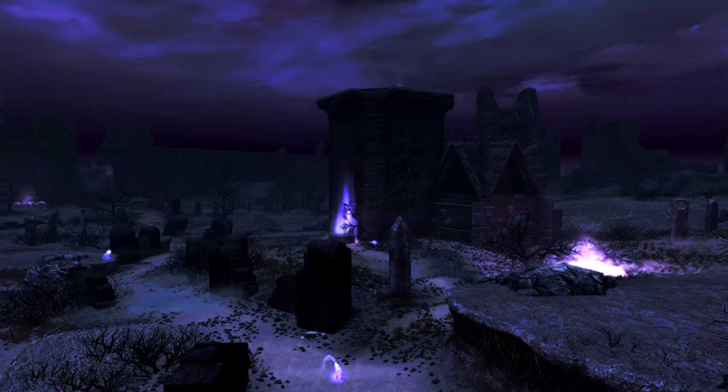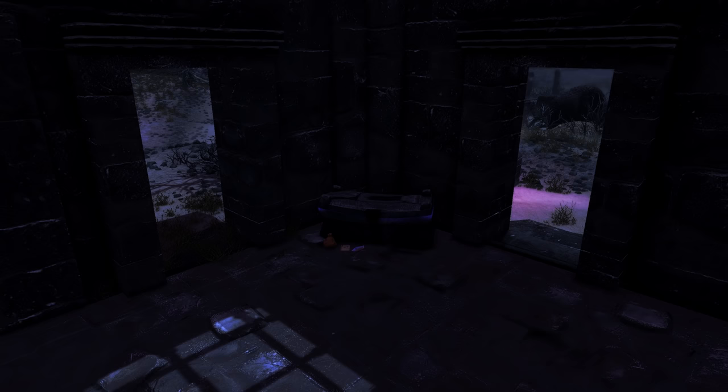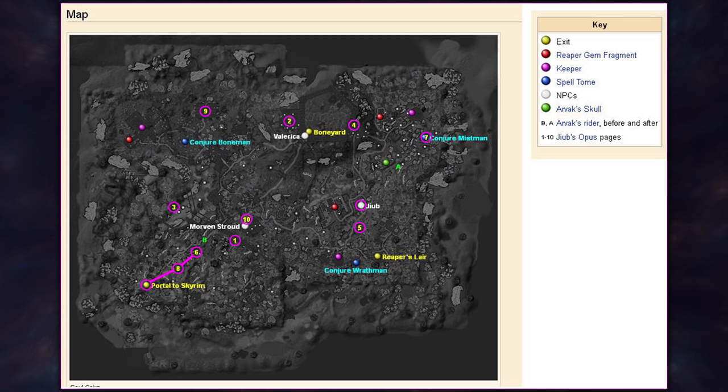We'll want to exit the building and make our way north-east once more, heading straight to the neighbouring building. As soon as we enter, there will be a chest on the floor, and next to this chest is the second page we'll be picking up: page 6.